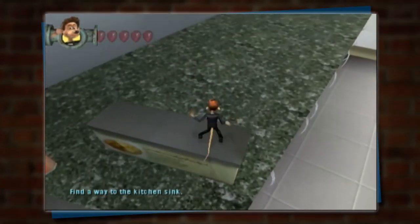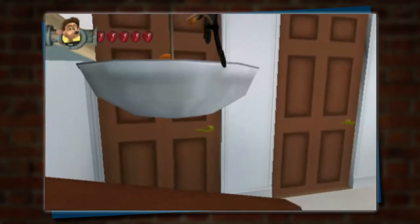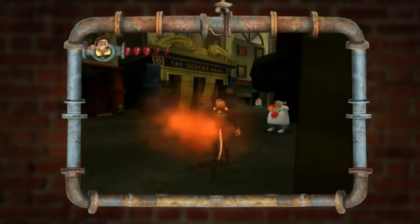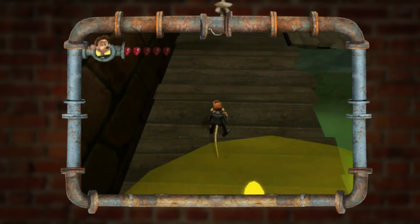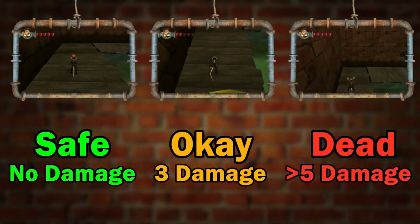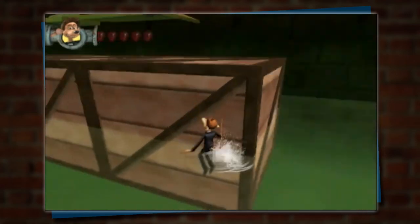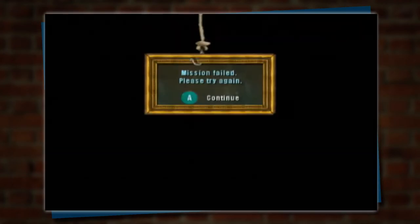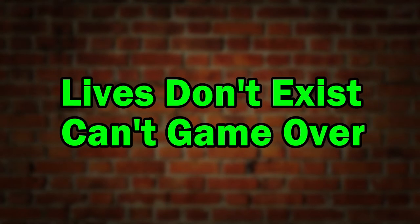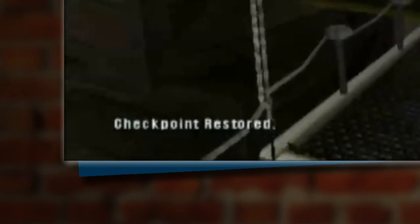Roddy and Rita both have 5 HP. If their HP ever reaches zero, they will die and you will respawn at the last checkpoint, which are scattered around each level. The rodents can recover 2 HP by picking up red gems. They can lose HP from getting attacked by enemies or suffering fall damage. Fall damage is extremely punishing — the difference between surviving and lethal damage is extremely marginal. There are also various kill planes scattered around the level, like water or invisible ones, that will kill you instantly. Dying costs precious time as a speedrunner, and checkpoints have varying abundance, so some deaths are more punishing than others.